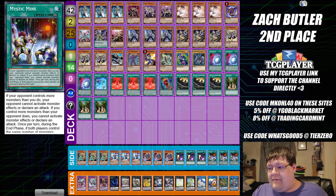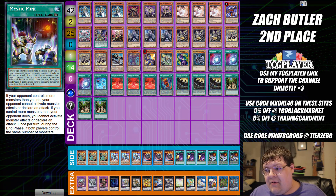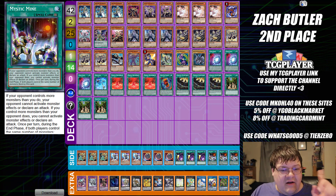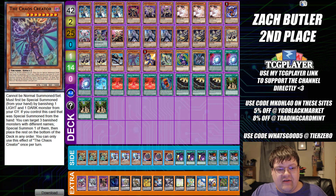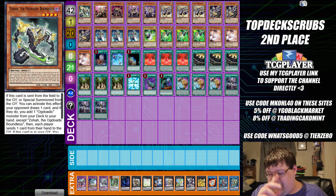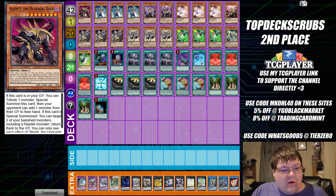We have another list here for you guys — it also got second place out of its tournament. Now keep in mind we are playing the Invoked package with this one, but you're going to see a shift from the Chaos package to this next list. This was a second place list that Topdeck Scrubs uploaded. You can see straight off the bat that we are still playing the Invoked package, but not playing the Dragoon package in this variant. We're basically trying to play more of the combo-centric build with standard Ogdardic.